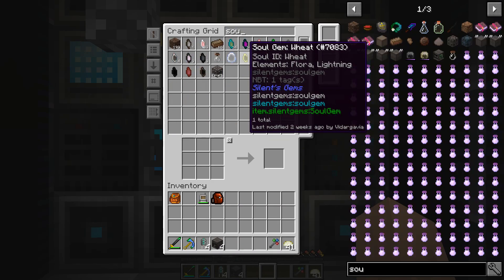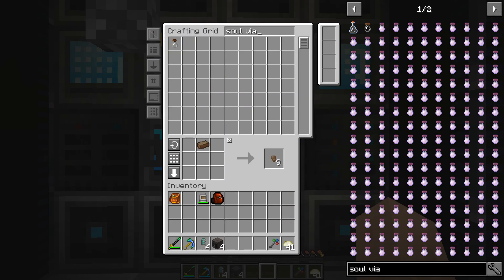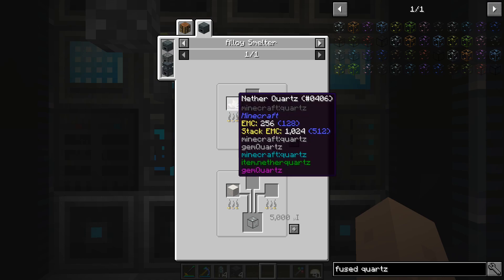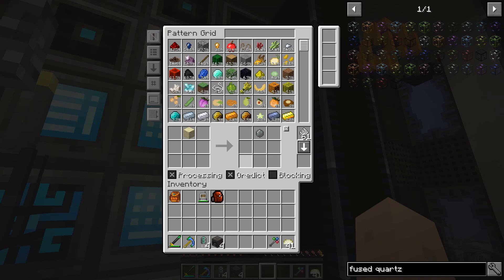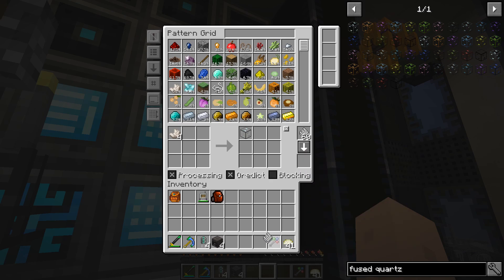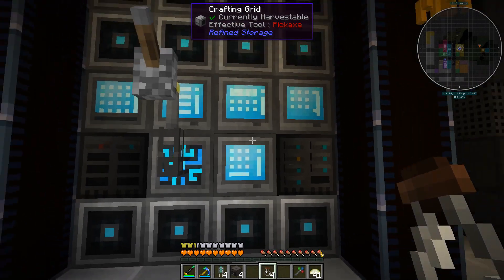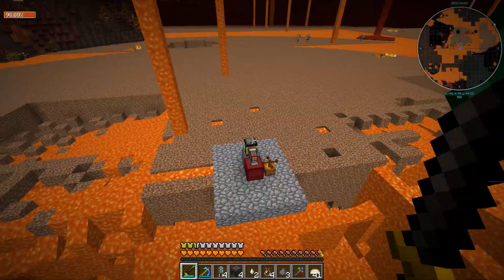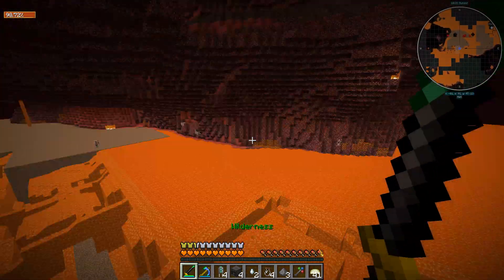Now we need soul vials. It's fairly straightforward to create them — it's just a matter of what glass we need. Fused quartz is just nether quartz in the alloy smelter; let's make a recipe for that since we're going to use it a fair bit. I want to go out on a little adventure and capture all the mobs we're going to use. These guys and their magmatic stuff — honestly, this place looks like hell now. They looked really cozy before.